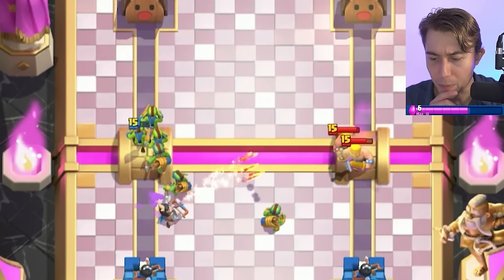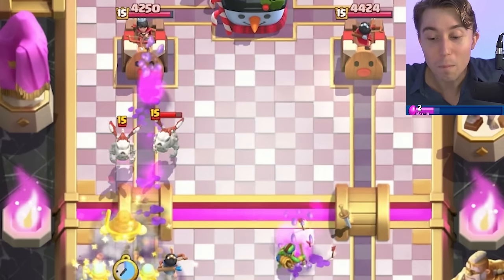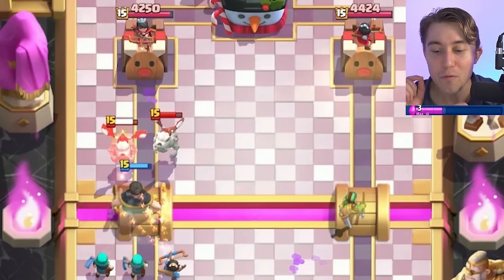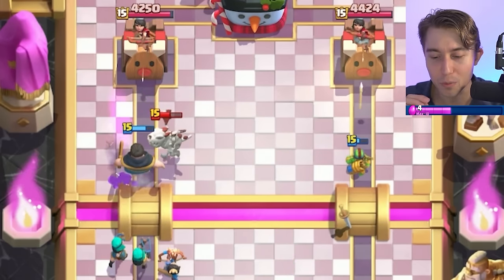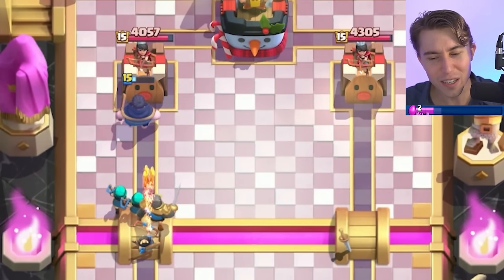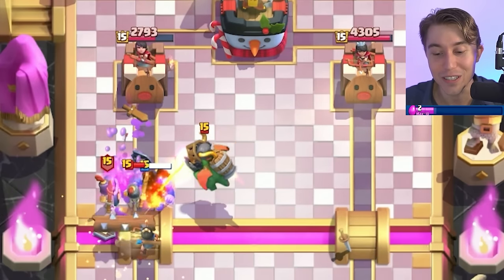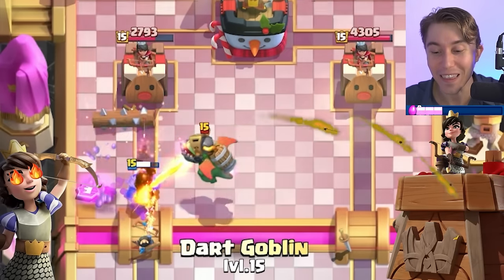The Prince is going to be able to kill the Barbs on the right too - I wasn't even expecting that. This is 100% a Lava Hound deck. If we're able to figure out a way to defend this Princess for a long period of time, because our opponent only has Arrows, I don't know if he's even able to kill it. The Barbs are out of cycle, the Skeleton Dragons are out of cycle, he doesn't have Arrows in cycle. How is he going to kill this Princess?